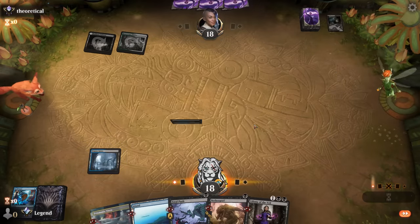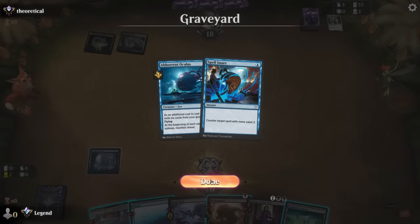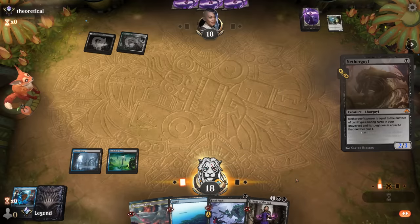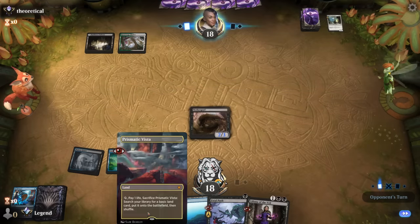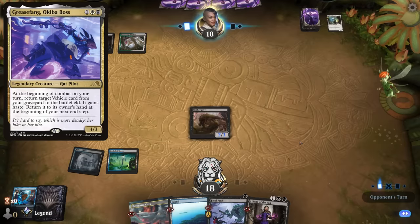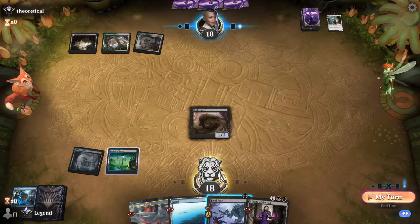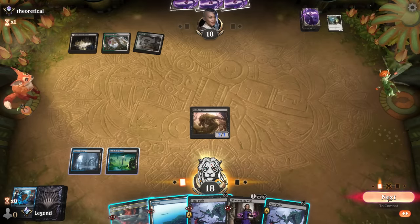There aren't too many other super high-impact two-drops we need to counter, so now I can go Nether Goyf. If I play a Vista I'll add land as an extra type, though I'm not really in a hurry — there are no burn spells to play around. Plus-ing Liliana could be doing the opponent a favor too. What I hadn't considered is using Vista to enable revolt on Fatal Push, but they don't have a vehicle in the graveyard yet, so maybe save that for next turn.